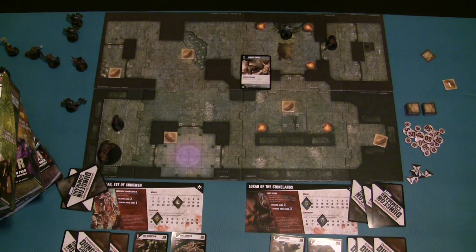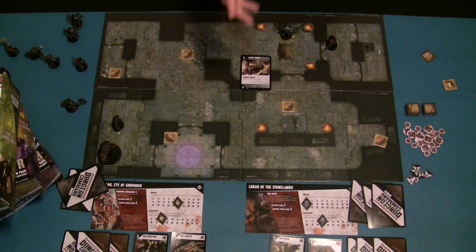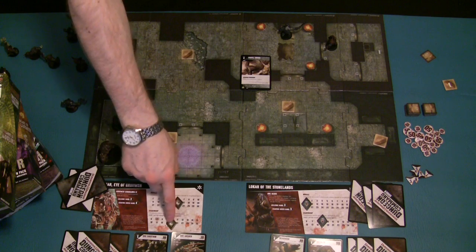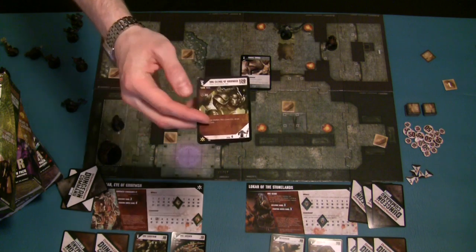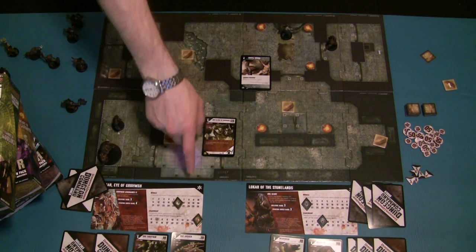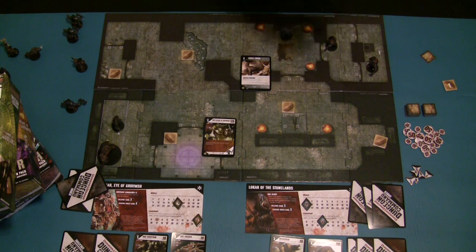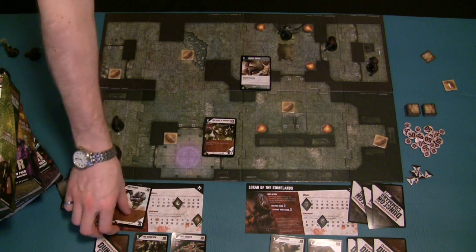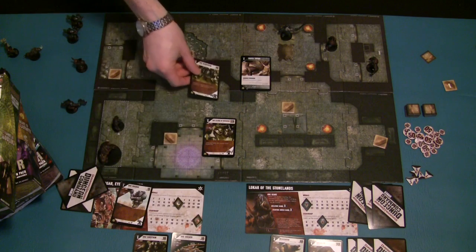After the activate phase comes the deploy phase. On the deploy phase, you raise your leadership by one point, and if you have enough leadership you can put more creatures out on the battlefield. For example, if your leadership was 15 and you had the Orc Cleric of Groomsh, which is a level 5 creature, plus a level 5 and a level 2 already on the board totaling 12, you could deploy the Orc Cleric since you'd still have 3 points of leadership remaining to spend.